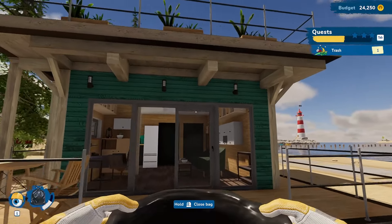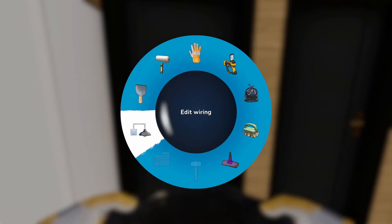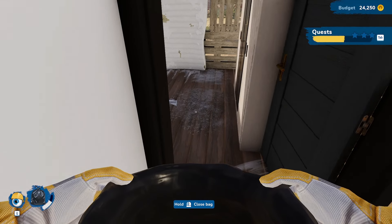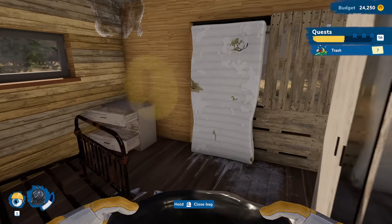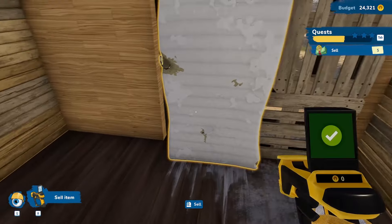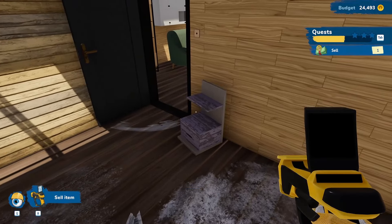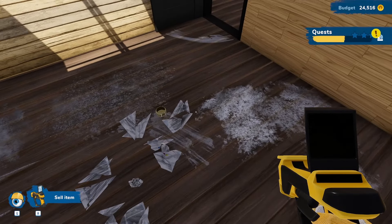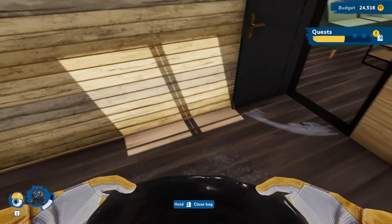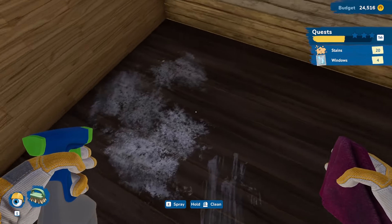We end up going back into the house and working on the other rooms. Here's our bedroom — also in very bad shape. We go through the whole process again: selling everything we can sell, then moving on to trash collection, stain cleaning, and going forward from there.